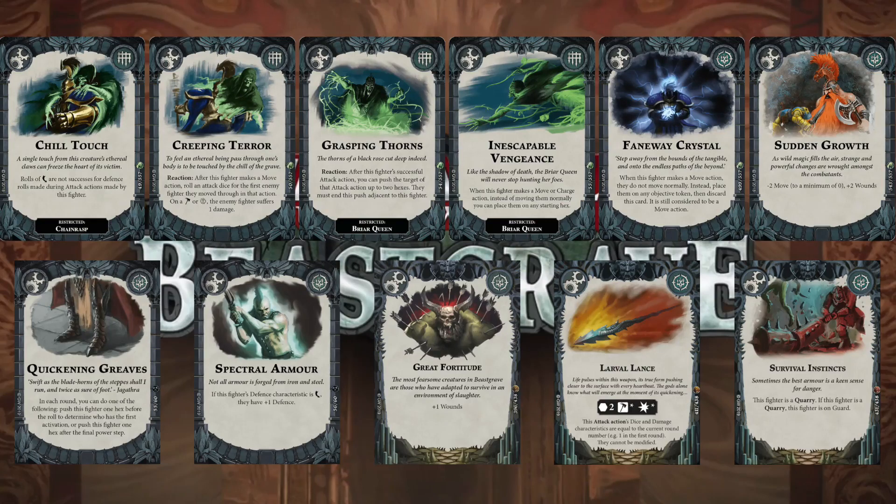The last card is Survival Instinct — the fighter is a quarry, and when they're a quarry they're on guard. Being on guard all the time could be very handy when trying to stand on objectives and not wanting to get pushed around. I can't decide if I prefer this or Stone Form — Stone Form means you can't be pushed, this one means you can't be driven back. If Robin's got push ploys that might negate this, but if you're looking to hold objectives, somebody being on guard all the time could make them a lot more survivable.